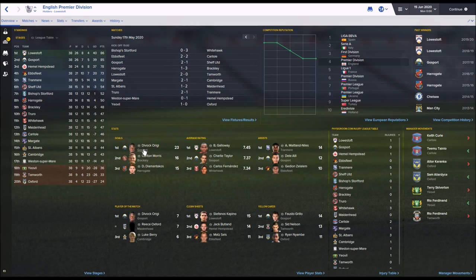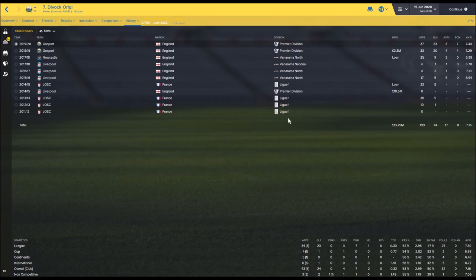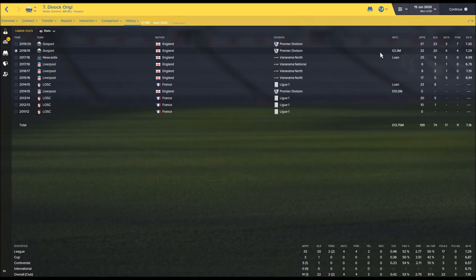Divock Origi is the top scorer for Gosport - he left Liverpool for £3.3 million, a real bargain as he's done really well since moving to the Premier League. I've also installed a new skin that includes the polygon and a few other details - it's a snazzy dark style skin. Let me know your thoughts on it.